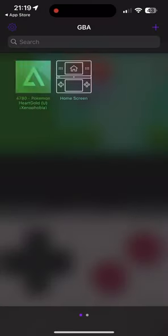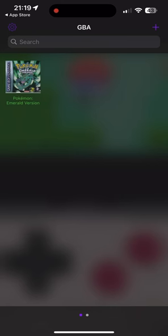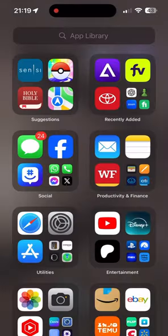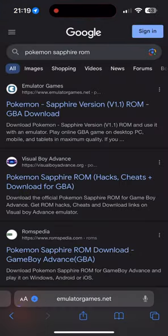This is the main screen, and from here you have to install ROMs. Let me show you how to do that. I already have Pokemon Emerald, but what if I want to play Pokemon Sapphire?